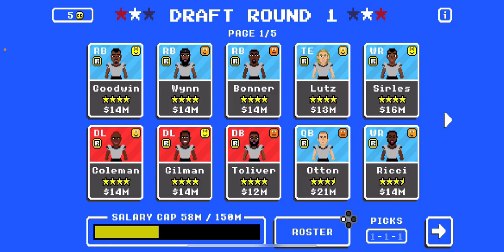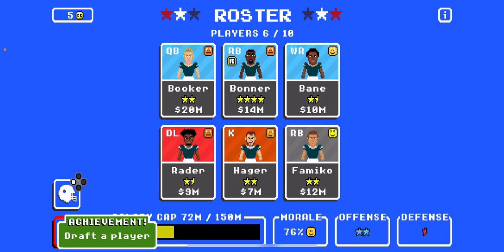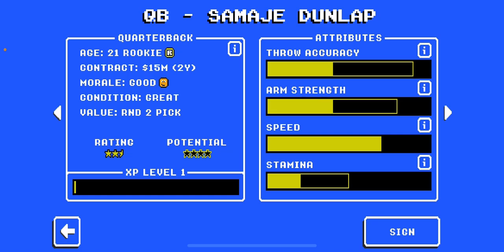Lutz, Will Lutz, Bonner, Goodwin, Coleman, and Ricky. So this is my first pick. Catching strength, speed — let's go with that. Draft round two. I'm just going to breeze through this to get to the gameplay. Throw accuracy, arm strength. Scout player. Condition: great. Morale: good. Throw accuracy, arm strength, speed. I'm going to sign him because he's got that good speed.